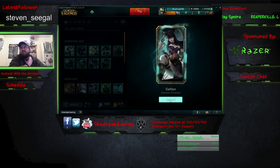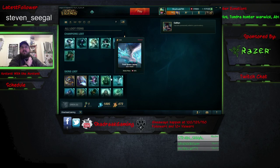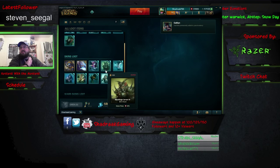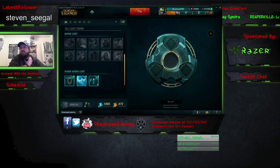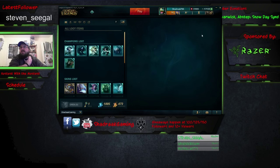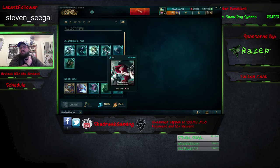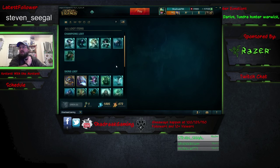So we re-rolled and we got Caitlyn. Now whenever you get the Caitlyn champion permanent, it adds it into your inventory. The same thing happens with skins — the skins work the exact same way to unlock them. Everything works the same: you can use three things to unlock something permanently, but it's going to be random. It's basically like giving yourself a random skin or random champion mystery gift.